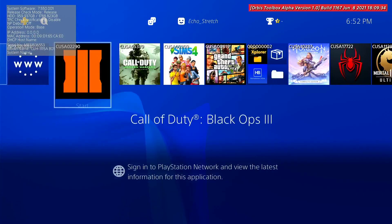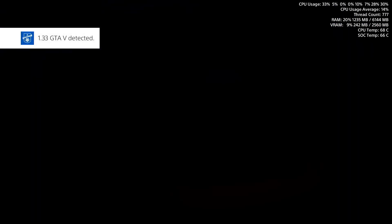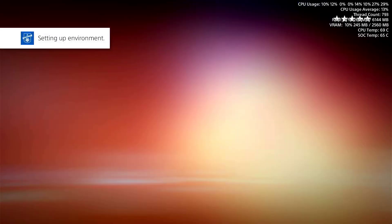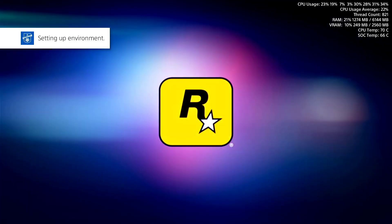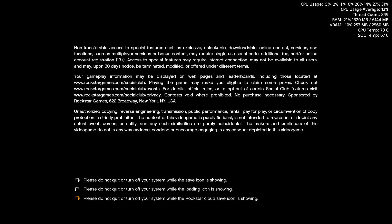We'll hit our PlayStation button, go over to GTA, and go ahead and launch it. It will take a little bit to load here, but I'll get in there and show you that everything is actually working and functional. 1.33 is detected, setting up the environment. It is GTA and GTA usually does take a little bit.